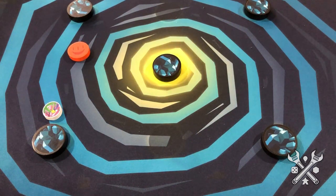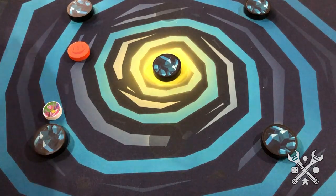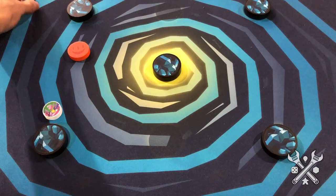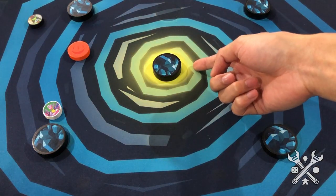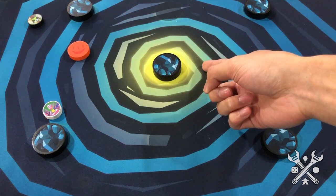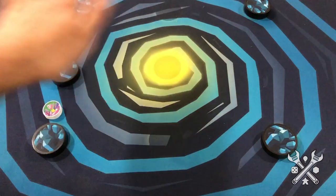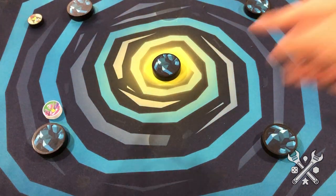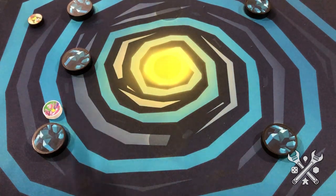That would have taken away two health points from the skull team. If a disc were to fly off the battlefield, we just place it about where it left the board. And then, to finish off the turn, the active player would be able to move defensively or offensively an obstacle to set up the next turn. We should also move the attack disc — that would have blocked maybe the line of sight for the next player.